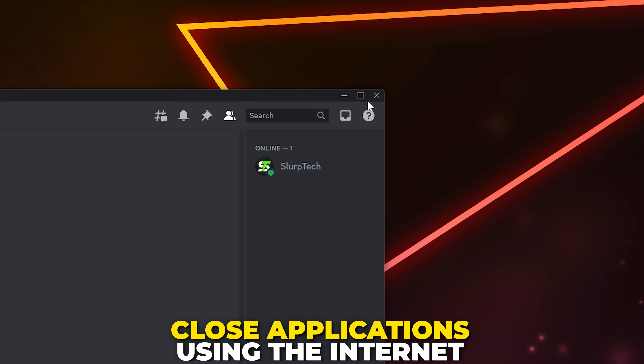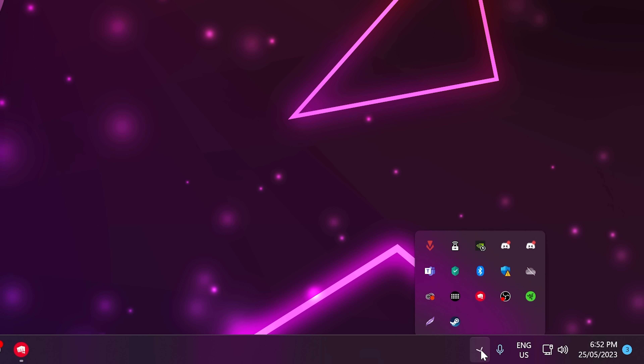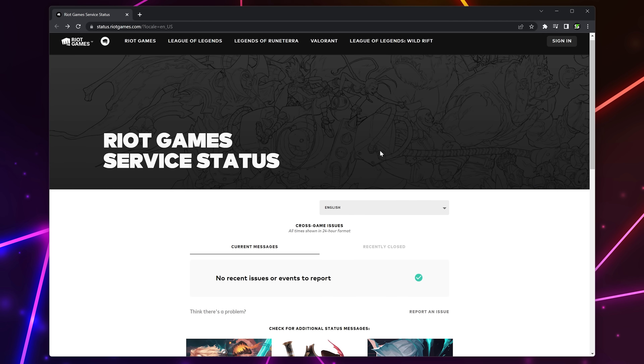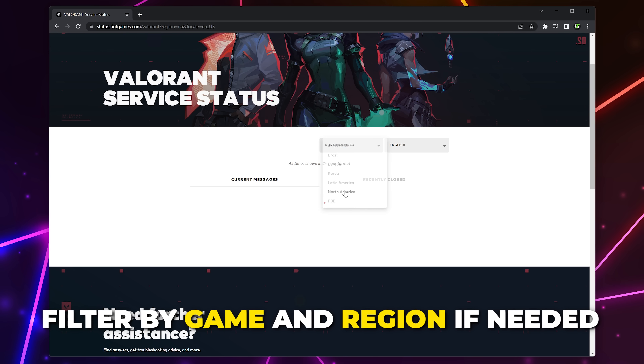If you're still having Valorant download issues, try closing other applications that may be using the internet. Sometimes when you close a program it may remain open in the hidden icons menu, so be sure to close it from there too. Next, we recommend checking the Riot Game Service Checker to ensure there are no issues or outages — you can filter by game and select a region.